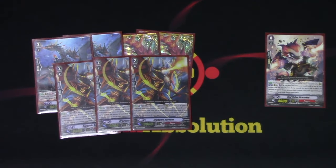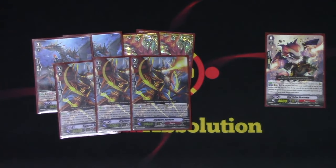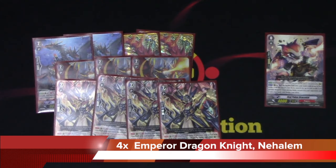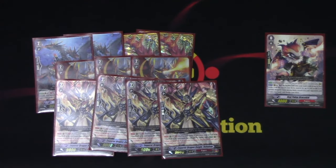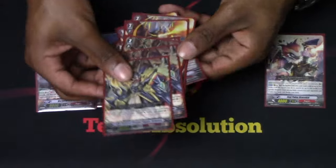If I ever need to retire, the option's always there for me, and it's free, which is always nice. Last but not least, 4 Nehalem. Nehalem just puts the team on his back — it's free columns for days, and columns win games. That is the Grade 2s.